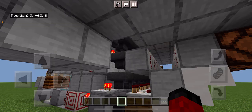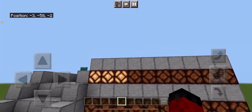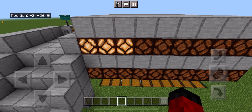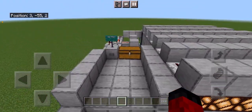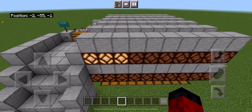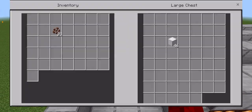Ta-da! And every time there's a light up here, that means the storage system is being used. It's the weird Cocoa beans — I don't need them yet. Now the iron blocks. Yeah, you get the idea. And then I'll put the Cocoa beans back in.